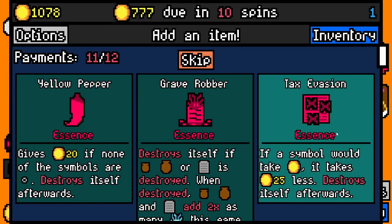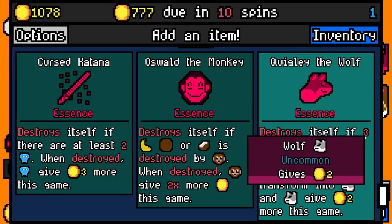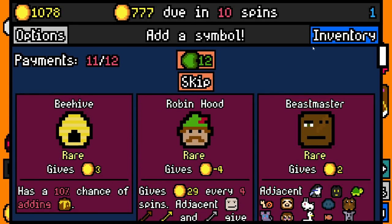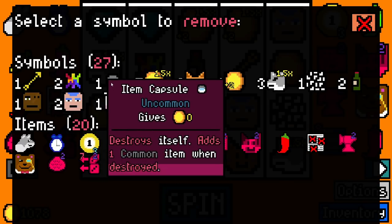The symbol would take gold, it takes 25 less, destroys itself afterwards. Does that mean it actually gives us more? It's kind of weird. Grave Robert gives 20 gold and the symbol is empty — we'll take that just for 20 gold, but it's going to come back. The wolf destroys itself if three or more wolves are adjacent — when destroyed, the wolves give two more gold this game. That's good. I'm going to add a Beastmaster. I'm also going to add Yellow Pepper, which is kind of insane. I'm going to get rid of the five-sided dice.